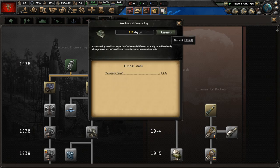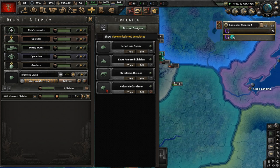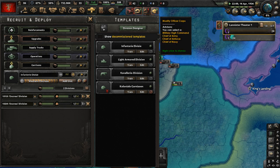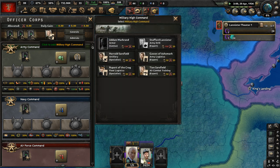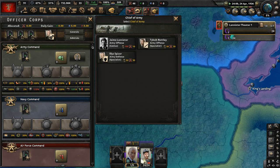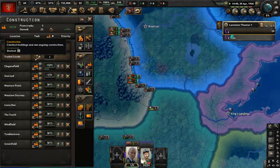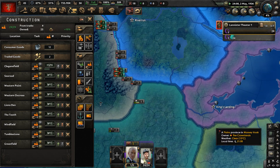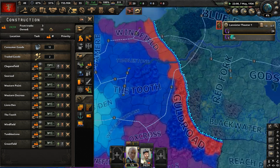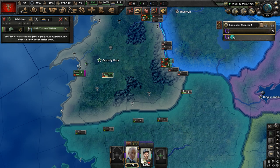Research slot available — let's research mechanical computing for faster research speed. We have a division ready soon; get more divisions made and put another in the queue. Let's get a chief of the army — Tybalt Bentley as an army offense specialist. The infrastructure on the border is pretty brutal. I may need to work on that once we get done with this initial set of factories — we're going to need good infrastructure for any possible wars.